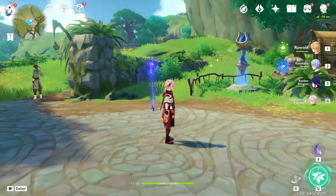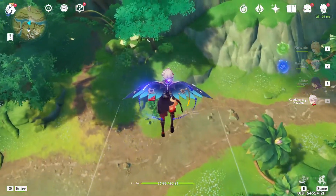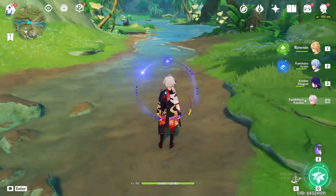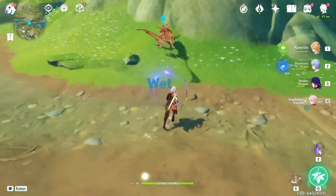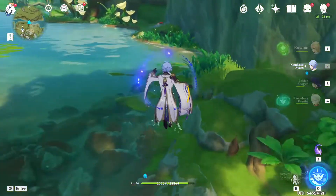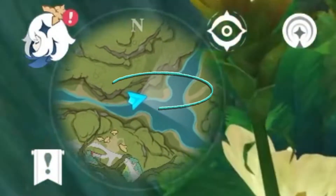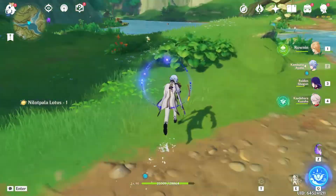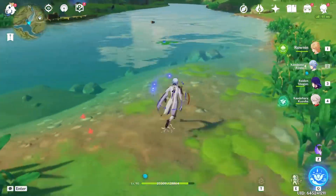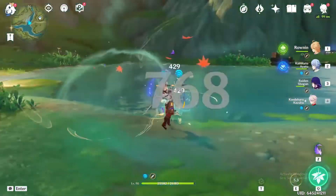You're going to look to your left, head in this direction towards the river, just below Sumeru City. Here, you're going to grab this one on the right, and then you're going to hug the left side of the bank here. Go across this little way, grab this last one, and then we swap over to the right side of the bank here.